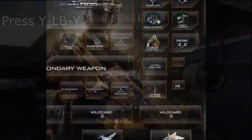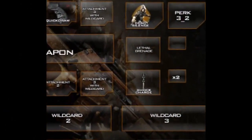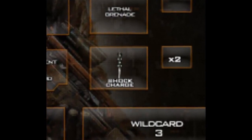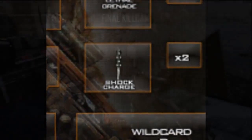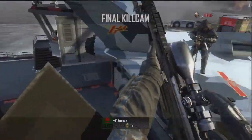I'm going to show you what to put on the class. It's called the shock charge and it's in the tactical slot. I like to use two, because sometimes you can throw them by accident, and if you throw them somewhere you can't grab them, it's a bit of a pain. So I like to use two.